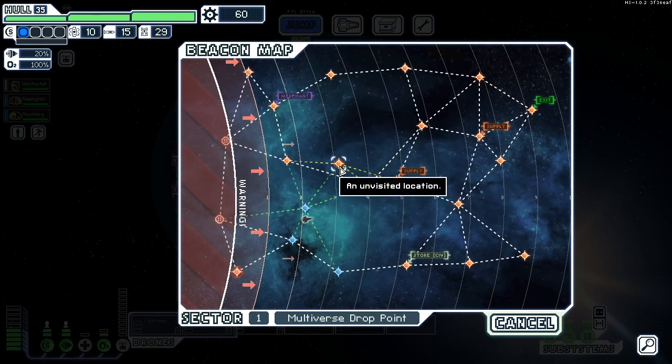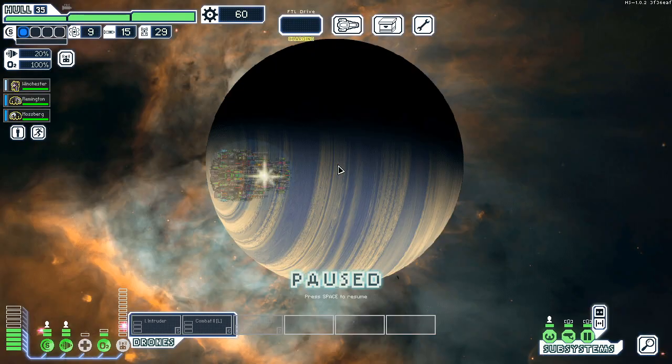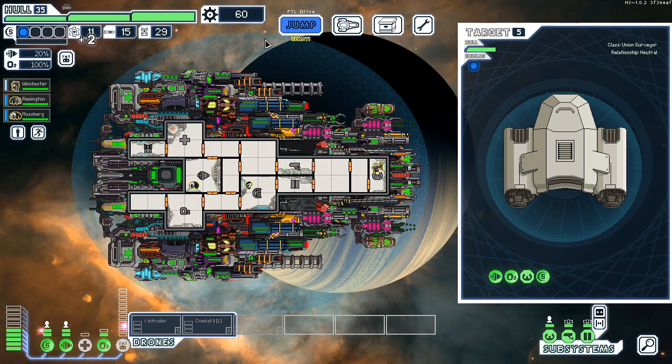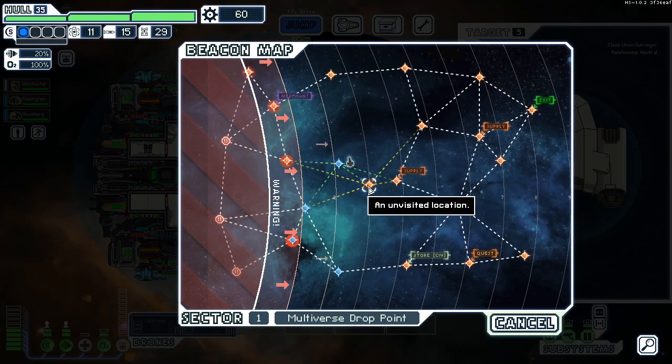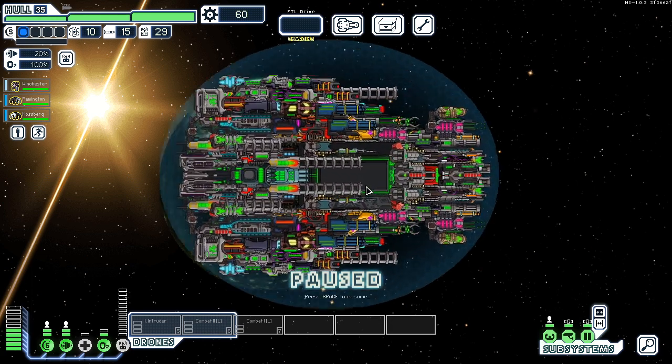I didn't even check to see what we need to do to actually unlock the other ships — like type B and C. I think there's a type B and C for this one. There is a ship if we pay like 1.1k to the dude.